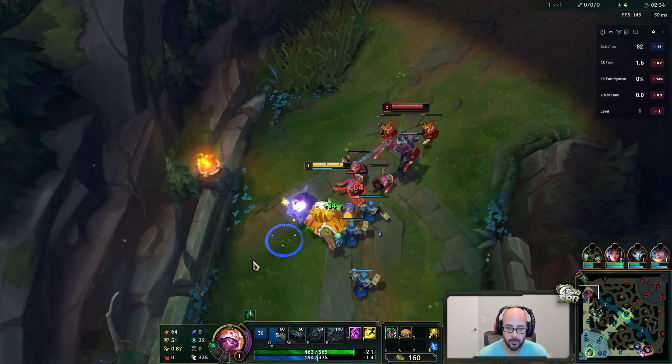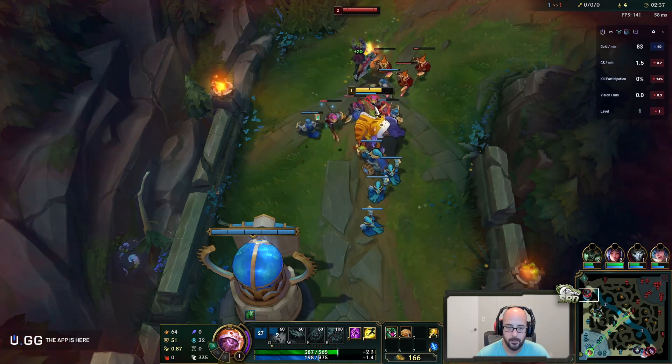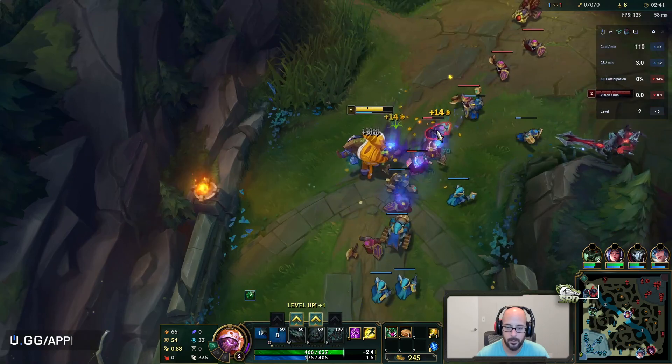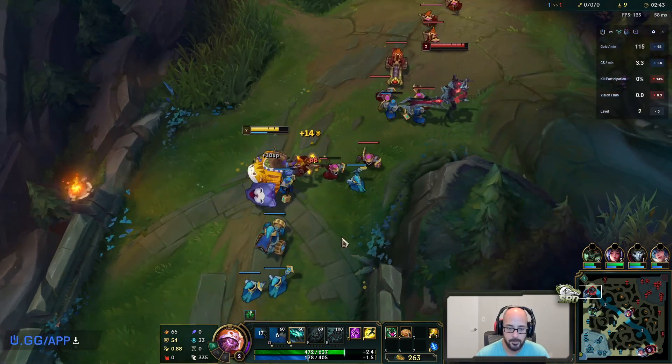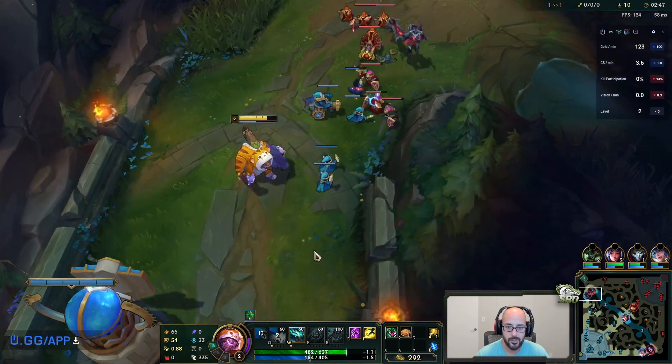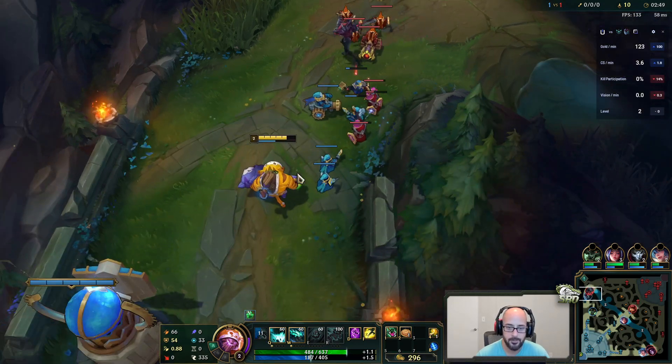Disengage him with the Q. Want a Q here - nice. W's actually really good against Aatrox, because you go untargetable when you press W, so I can actually use it to dodge one of his Qs if he's going to catch me.